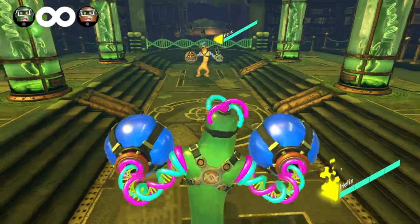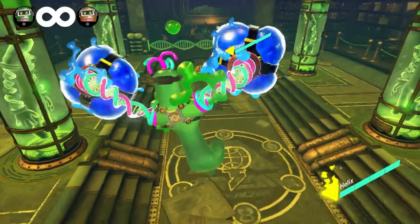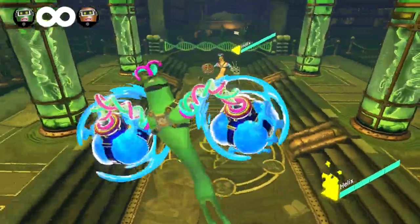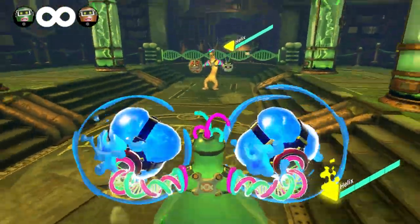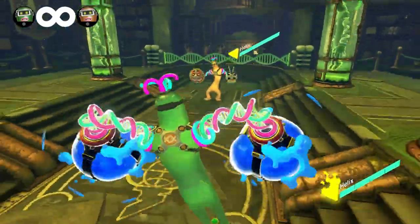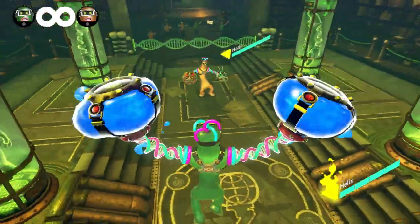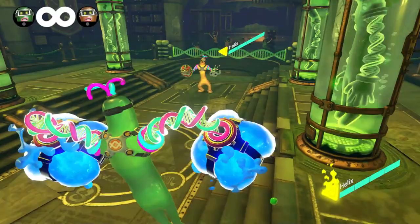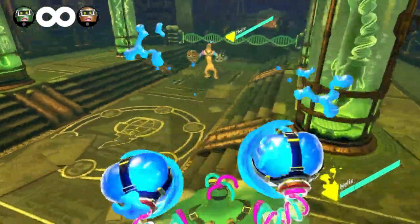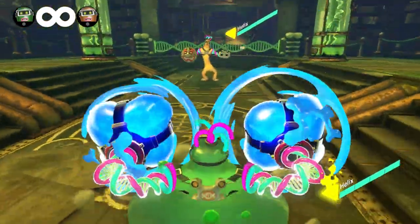While you can do a short hop with Helix by tapping the jump button, if you try to full hop as Helix, you will go into tower mode first before jumping. To avoid this, press the dash and jump button at the same time. Keep in mind that because of this oddity with Helix's jump, you must push the dash button twice, triggering the dash and jump button at the same time on the second press to do the dash jump.